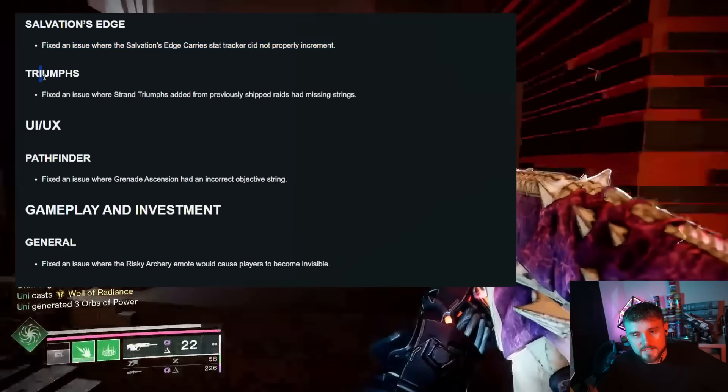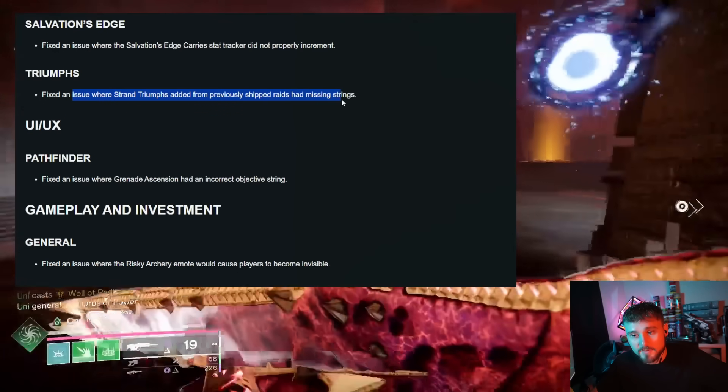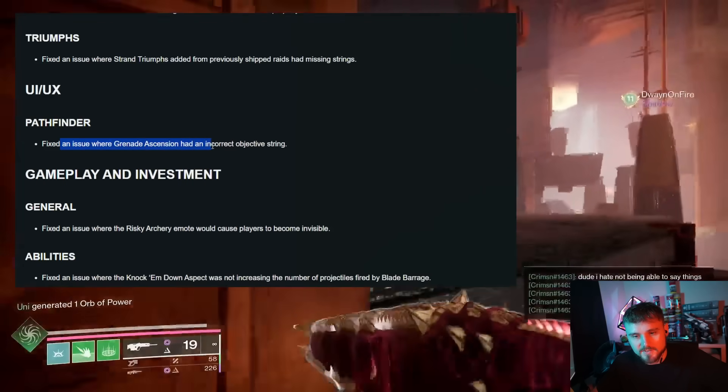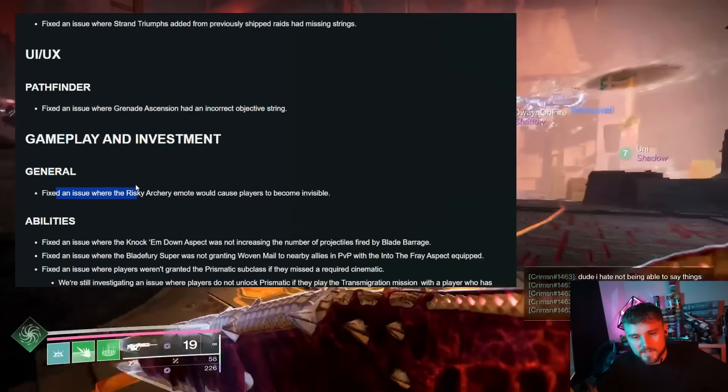For triumphs, they fixed an issue where strand triumphs added from previously shipped raids had missing strings in the UI. In Pathfinder, they fixed an issue where Grenade Ascension had an incorrect objective string.